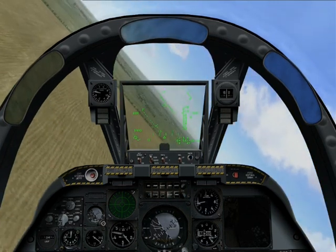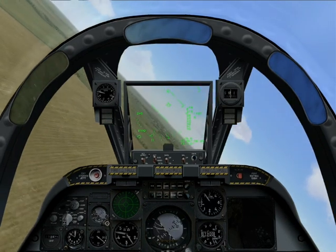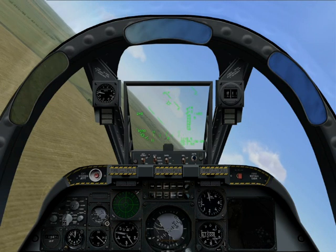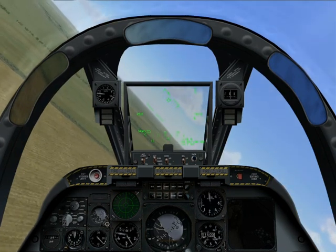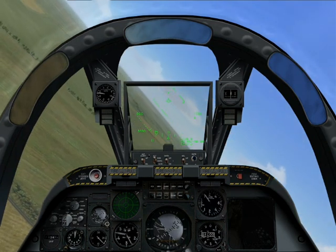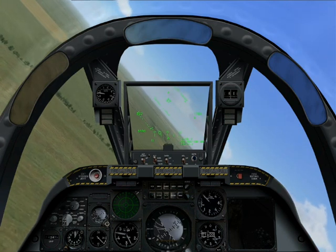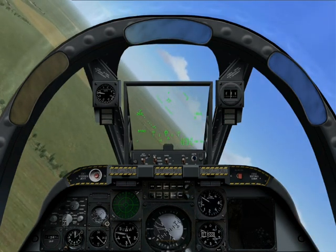The AIM-9 is a heat-seeking, short-range air-to-air missile usually carried on fighter aircraft. The first thing I must stress is that the A-10 is not an air-to-air platform and we should never go looking for a dogfight. We have two Sidewinders on board purely for self-defence and to engage targets of opportunity. You will rarely ever need to fire one, but it's important to know how to should you ever find yourself in this situation.